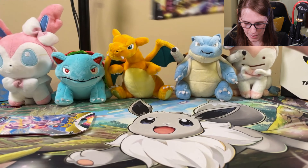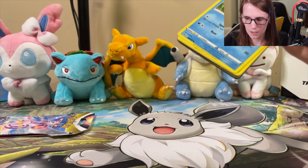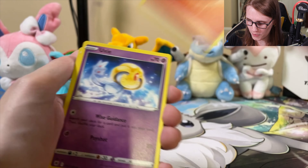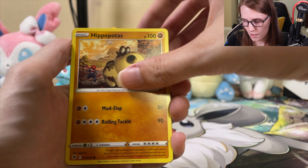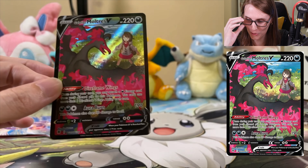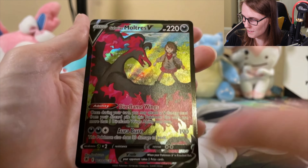Just a white card there, so maybe we can just hope for a Trainer Gallery. Our Psyduck. Stantler. Okay! We've got the Galarian Moltres V here — that is some amazing art. I actually really love the Legendary Bird Trainer Galleries in this set. And just the Braviary. That is a cool one to get.